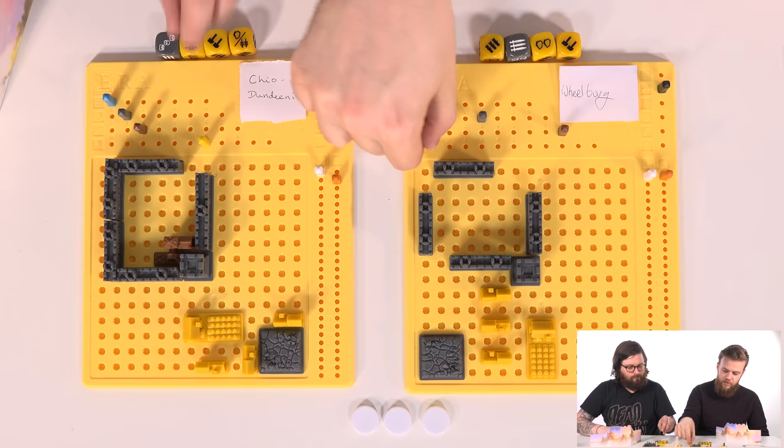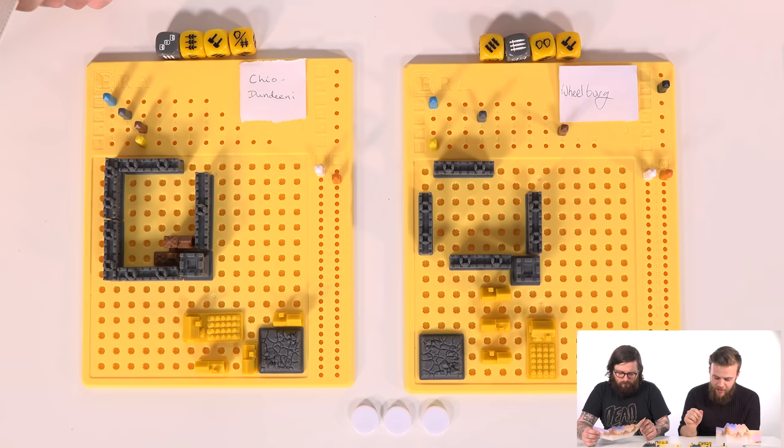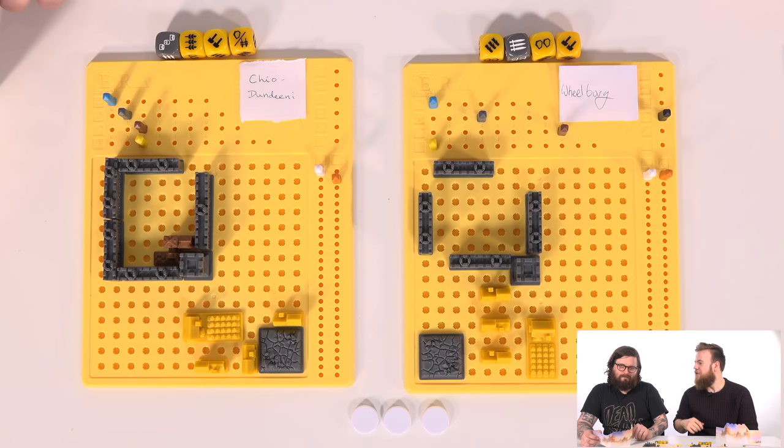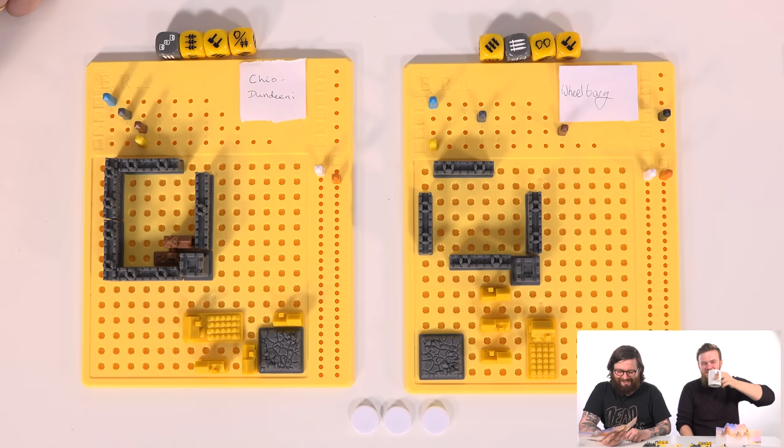Now we're going to feed all of our dice, so we remove four food. Thank God for my farm because I wouldn't have survived. Then a little bit of disaster - none of us have any skulls. Wait, Johnny, you've got another skull. Lose a resource or lose a point. I don't mean to roll the bloody skulls. When has a skull ever meant a good thing in a board game?